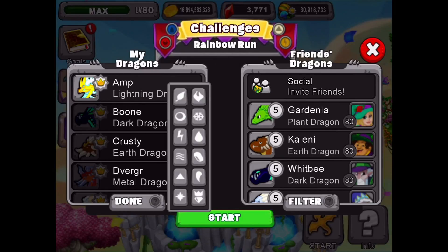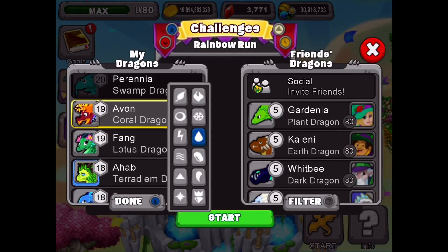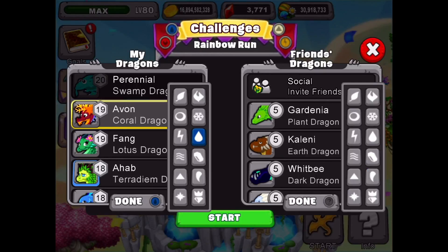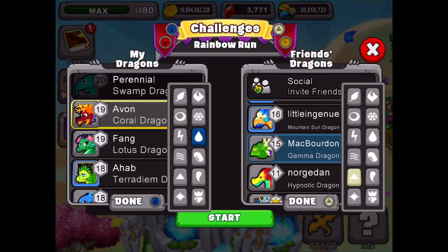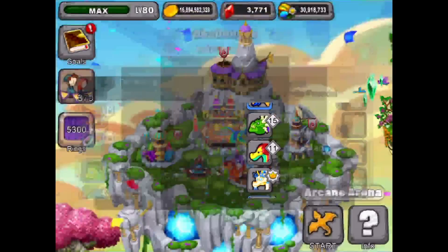My dragons — we're going to use a coral dragon. There he is right there at the top. For the friends' dragons, you're really at the mercy of what your friends have put up. So for light and lightning, we're going to go with this gamma dragon here. This is a perfect dragon to use. We'll hit start and get our arena going.